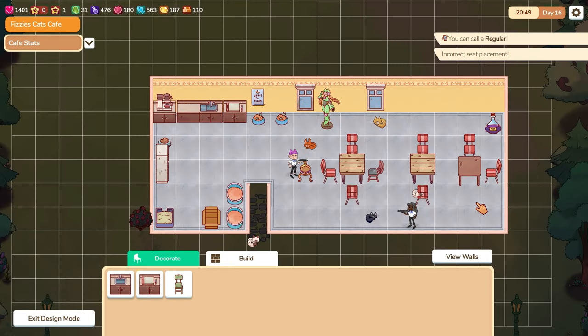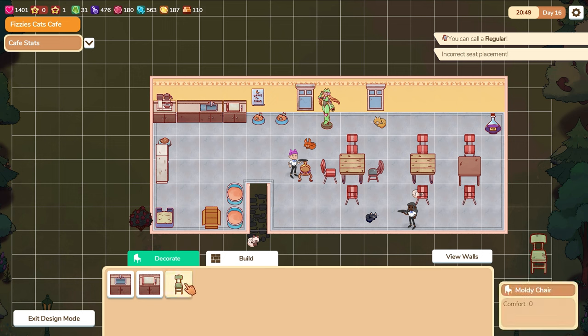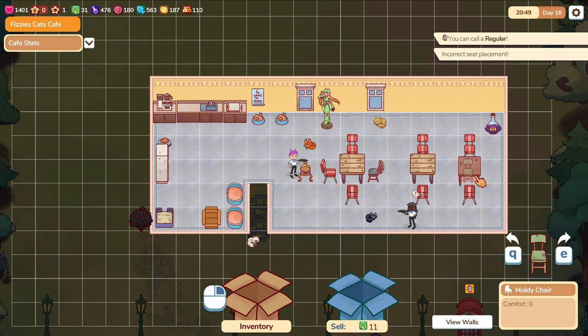I did wish that furniture could be placed outside to capitalise on all the space, and that walls could be placed separately to partition between rooms. Otherwise the game ran smoothly with little issue.